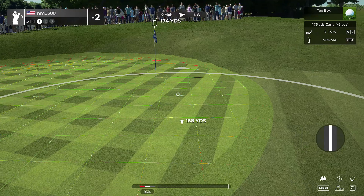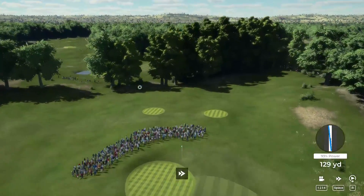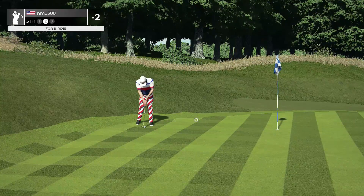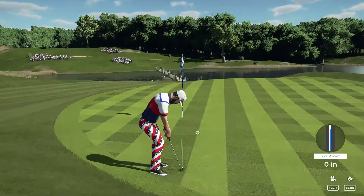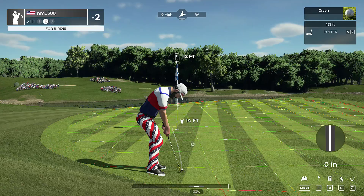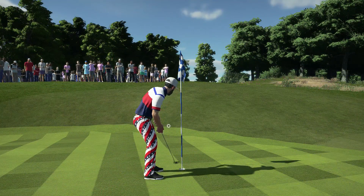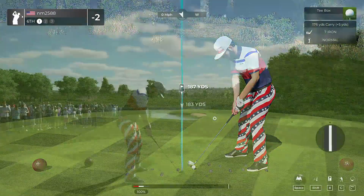I'm playing pin position one, which is how I designed it. Pin position one is the easiest pin position on the course. 5-yard carry — we're going to go up here. Looks like we've got an uphill putt. I think this can move down to 3-under. Just missed it — a little too much. That's alright, we'll keep pars. Left a shot on the course on that one.